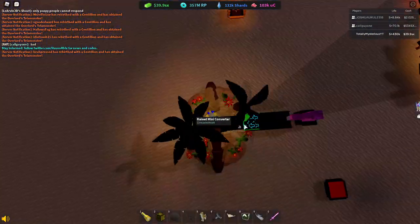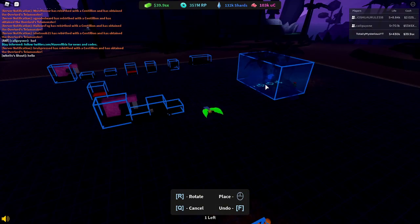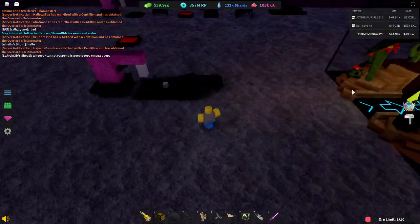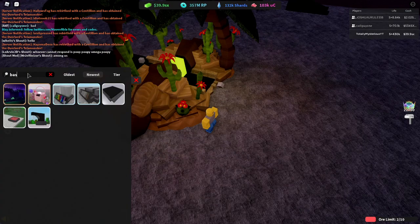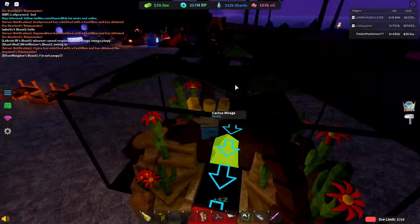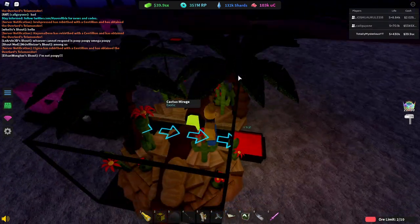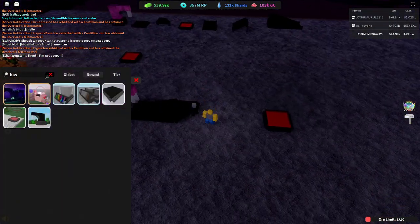Next up we have the Cactus Mirage — that's what it was called. I can't remember what this does, so give me a second. The game broke itself. I thought I remembered something cool about this, but I guess I was wrong. Maybe I was thinking of one of the other items. Best item in the game, that's for sure.